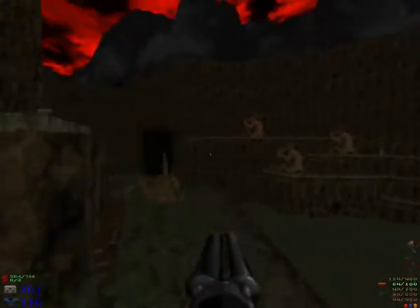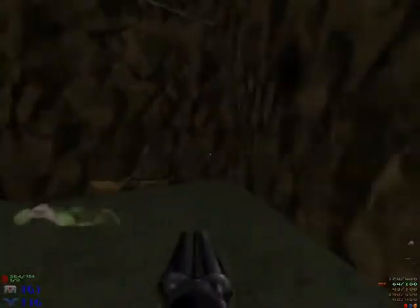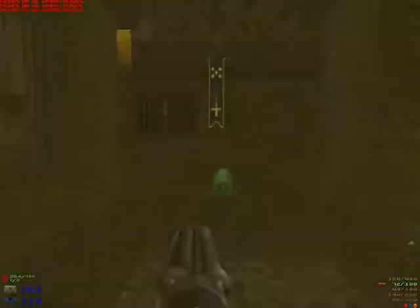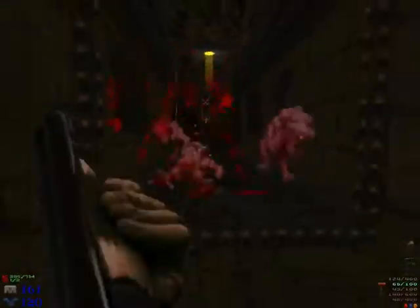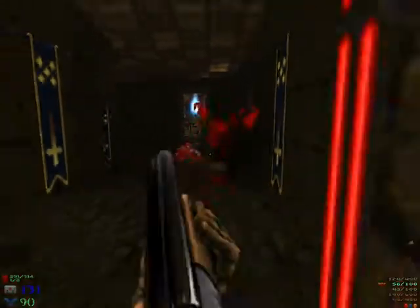Jumping in Doom is pretty weird, but there are map packs that are only about jumping and servers on Skulltag — some of them are quite popular. It was kind of strange jumping on those sprites. They have no depth visually, but actually they do have collision depth — it's like a square box. You're jumping on a box but it doesn't look like it.